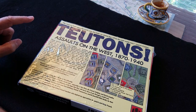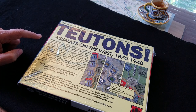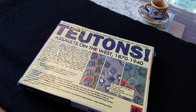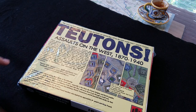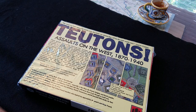Three games by veteran designer Lou Coatney, collected into a single handsome package. France 1870 recreates the lightning-quick humiliation of Napoleon III. France 1914 bears witness to the early days of the Great War, with rules for the sultry spy Mata Hari. And then, of course, Blitzkrieg France 1940 shows the impact of armor and air power on the battlefield.